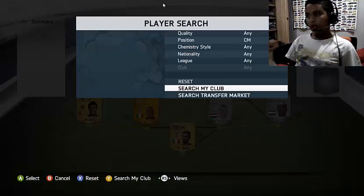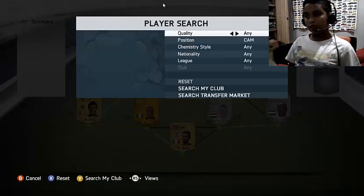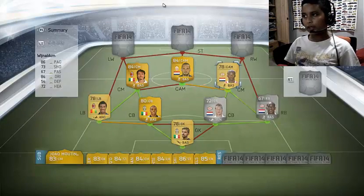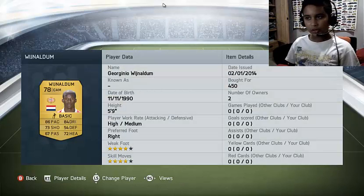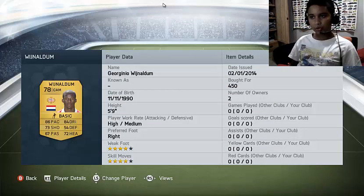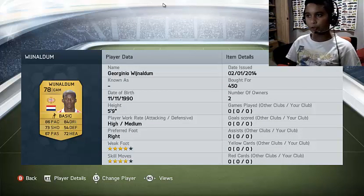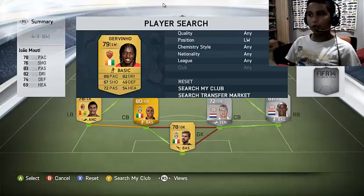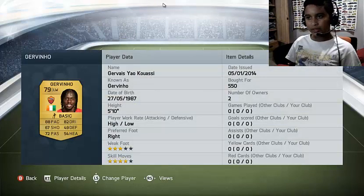The other CM is actually also a CAM, and it's Wich Nal Them. Look at this guy — he's got 86 pace, 73 shooting, 84 dribbling, 72 heading, 4-star skills — and he costs only 450 coins. Can you believe that?